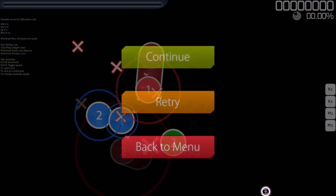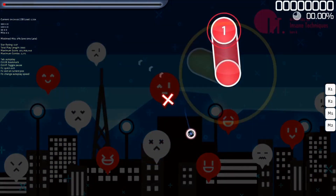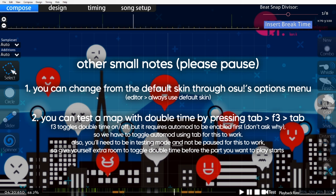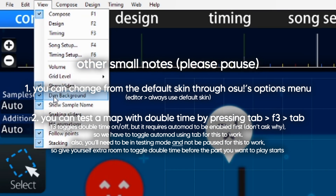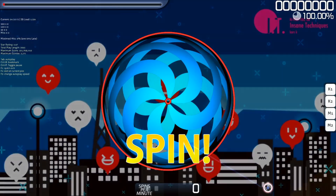You can still do stuff like pause and retry when you're testing though, so if you just want to do a quick playthrough of a certain section, note that you can dim the background in the editor by just clicking View and Dim Background. This will dim the background to black when you test the map.